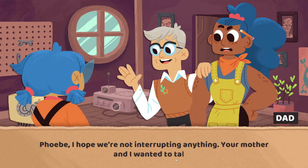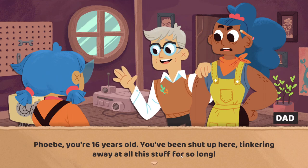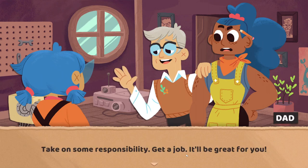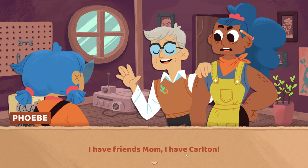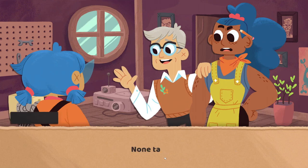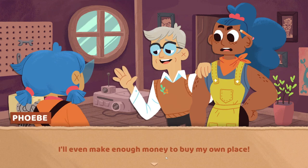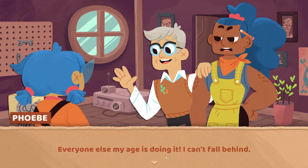Mom, Dad. Phoebe, I hope we're not interrupting anything. Your mother and I wanted to talk. About how I need to get a job, I know. You've told me like a million times. Phoebe, you're 16 years old. You've been shut up here tinkering away at all this stuff for so long. We're worried about you, honey. I demand you get out there and enjoy your life. Take on some responsibility. Get a job. It'll be great for you. Might even make a few friends. I have friends, Mom. I have Carlton. They built this sick robot arm — what's wrong with you? That's awesome. None offense, dear. None taken. Listen, I have a plan so I won't have to get some boring job. I'll even make enough money to buy my own place. Everyone else my age is doing it. I can't fall behind.